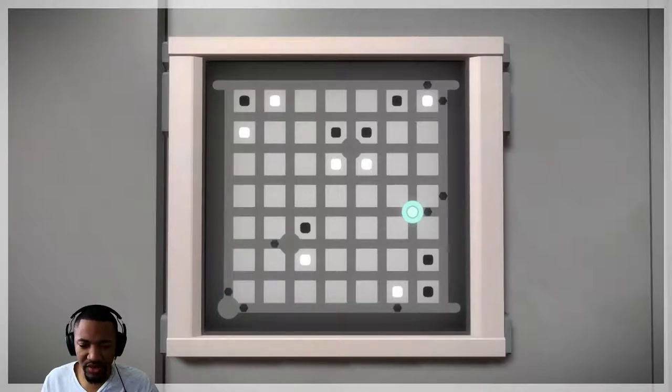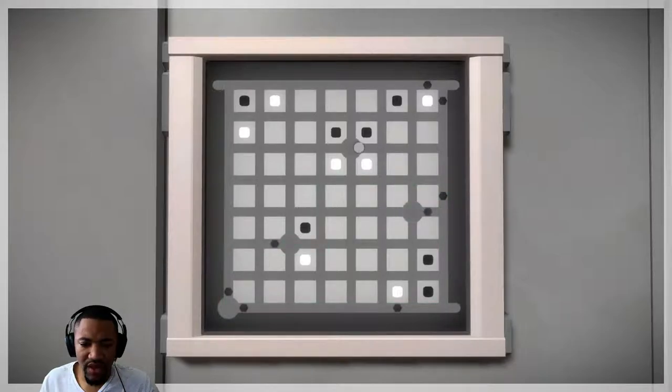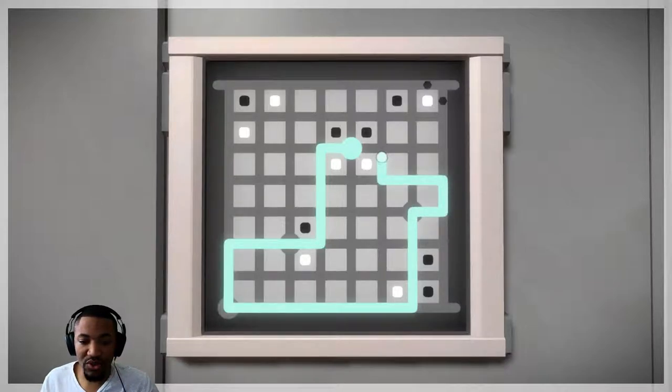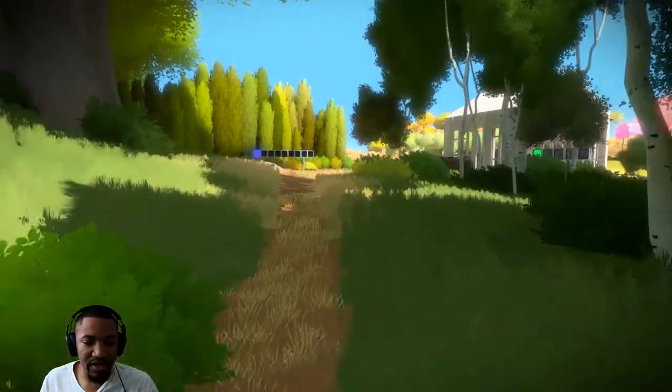I know these little circle things mean you can start anywhere you want, but I don't exactly know what to do here. I have no idea. I did read that you might come across something that you haven't figured out yet, and in that instance what you'd want to do is just come back later in the game. Let's just go here - nope, that didn't work. Maybe we'll find something up ahead that shows us what we need to do.